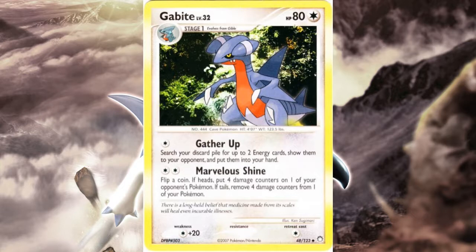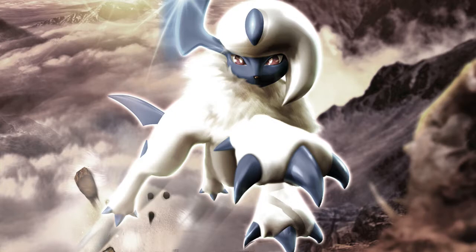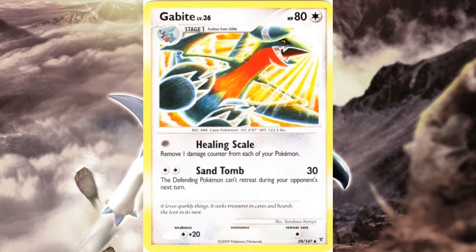If you get heads a lot, it basically acts as a 40 damage snipe for two energy or one DCE, and a popular tech like Unknown G wouldn't do much since you can spread to the bench. If you get tails, you heal 40 from anyone, which gives great flexibility. It's one of the better gamble attacks on a Stage 1 that can still evolve. Gather Up can also be handy for energy recovery.